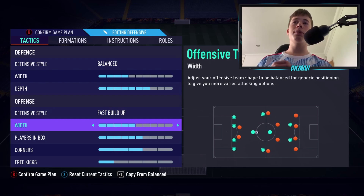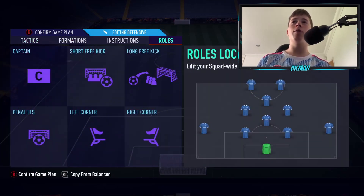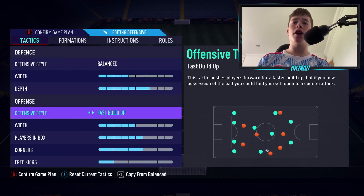With our offensive width we are going to be on 5. We do not want our left and right centre mids or our left and right strikers going any wider than they are. We do not want them acting as left mids, right mids, left wingers or right wingers, because that will destroy the whole point of the formation. The formation is there to be very, very narrow.